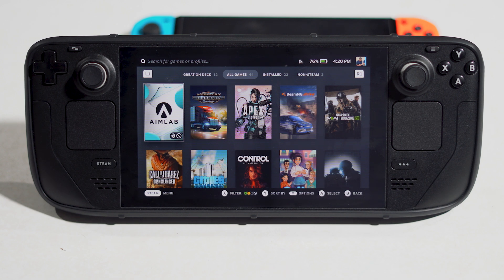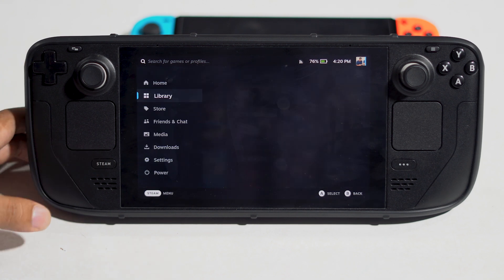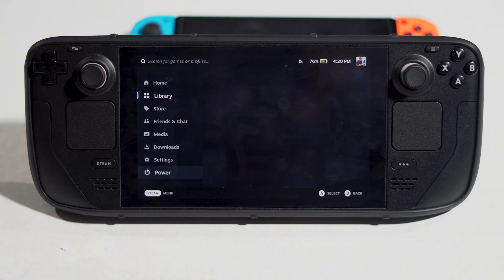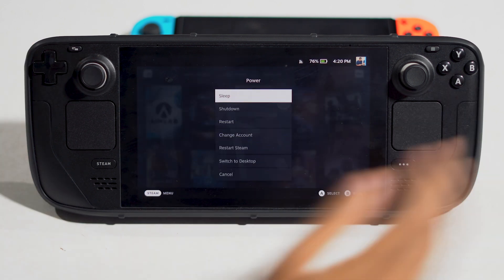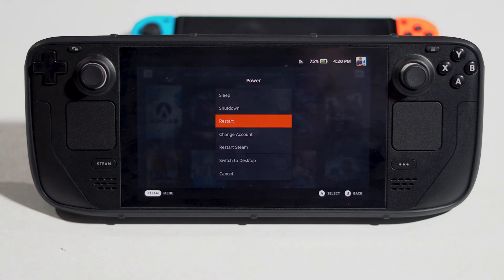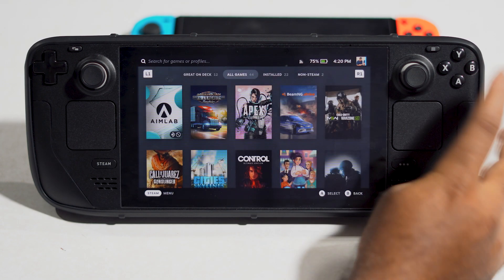The first fix is to restart your Steam Deck. Press the button, navigate to Power, scroll down and go to Restart. After restarting, check whether the issue has been fixed. If it's not fixed, let's move on.